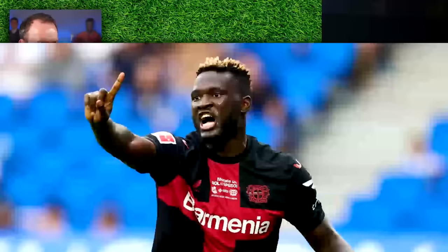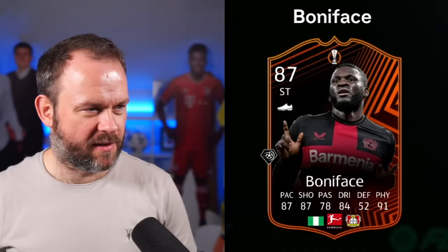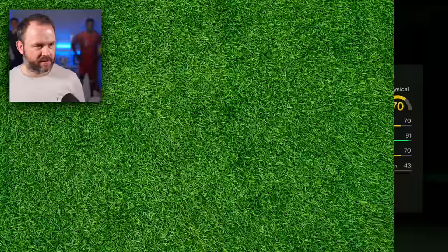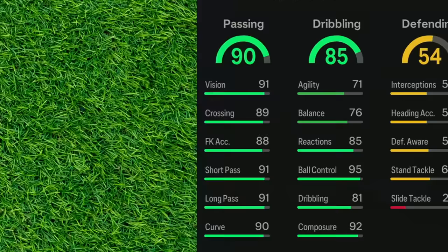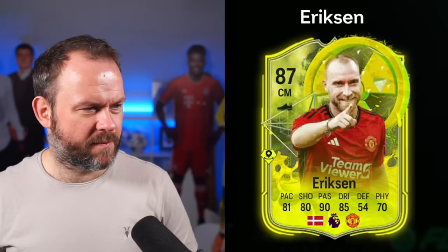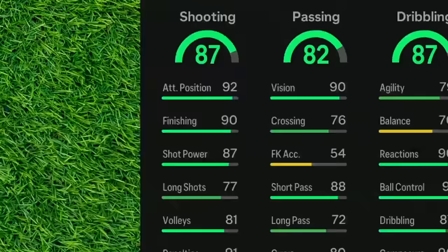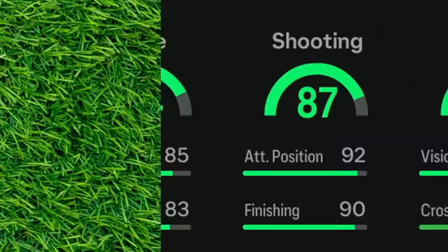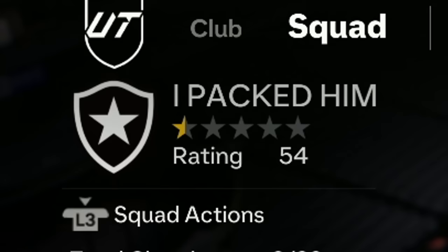The first card's got great physical — 99 strength. It's Boniface: terrible dribbling, terrible passing, all-right shooting, all-right pace. Second player: terrible physical, good stamina, could be a winger, dribbling terrible, pace is horrific. Final player: terrible defending, could be a striker but they'd be playing right back for me. Considering I've got to take a right back from these, it is very slim pickings. Boniface — pace, physical, and defending is not terrible — welcome in at the right back slot! And it's destroyed the 92 rating I need as well.